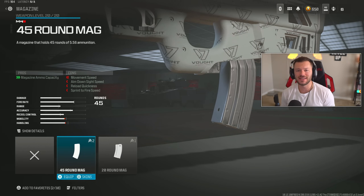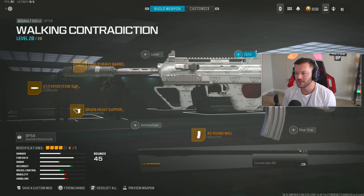In the magazine section, throw on the 45 round mag. That's pretty much the only downside to this gun — there's only a 45, not a 50 or 60 round mag. I feel like this gun would probably take the absolute meta number one spot if it had a 60 round mag, just because the damage per magazine would be so much higher. But 45 is still more than adequate — we ran the Kastov 762 back in the day with only a 40 round mag as our primary AR.